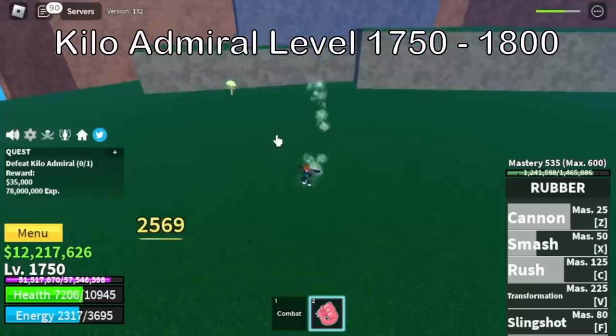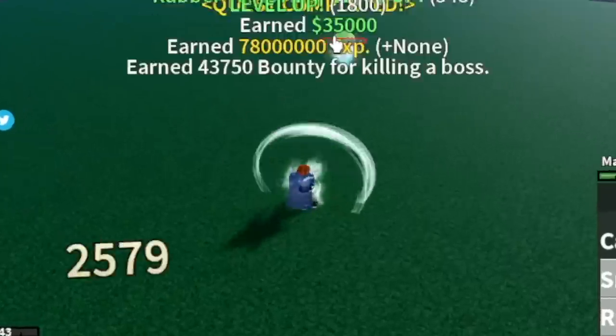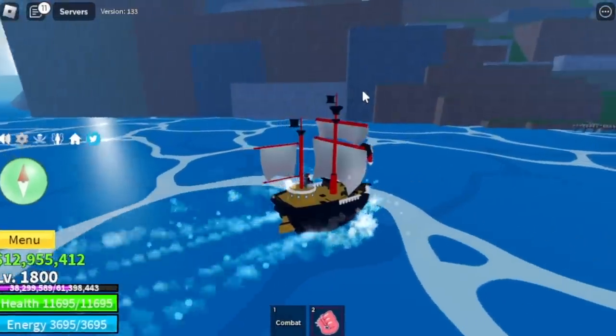Next island, Great Tree. Target level here is 1,800 — only 50 levels with the Kilo Admiral. He's very easy to defeat. We're going to leave this area at level 1,800.